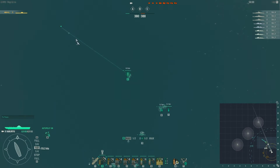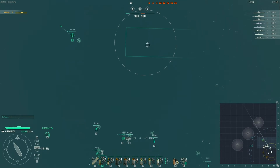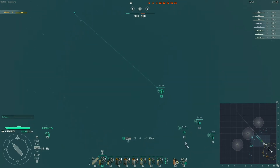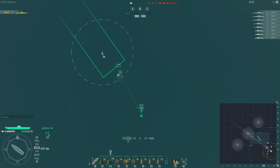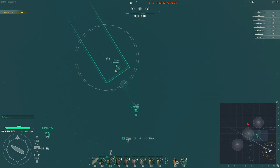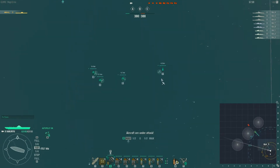Let's begin with the strafing runs. Strafing runs are enabled with the alt key. You can also strafing run your own planes, so just remember this factor — you can strafing run your own planes, so please be careful when enabling your strafing run. It is very dangerous versus even your own planes.